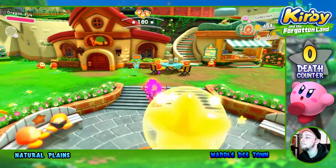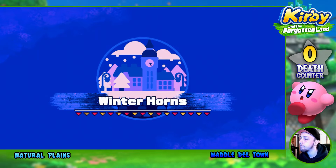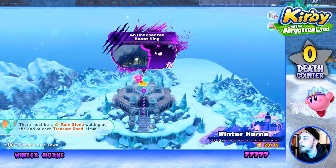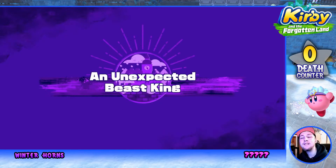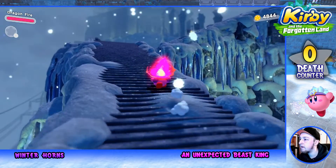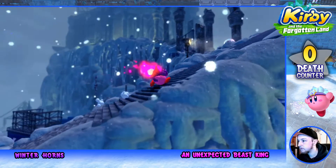We have 160 Waddle Dees — the town looks pretty much fully built. We're entering the Winter Horns to go through to the boss. An unexpected beast king — we all know who that is, it's King Dedede. What a grandiose way of entering a boss stage; it's like we're climbing up to his frozen castle. Alright, time to heal up fully and get going!